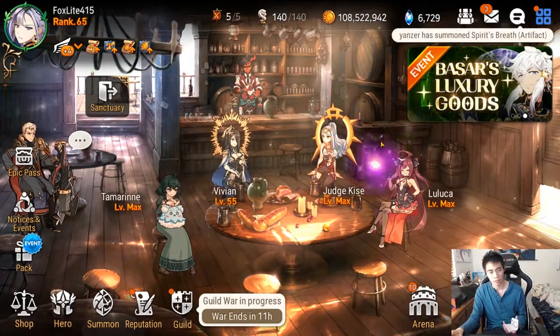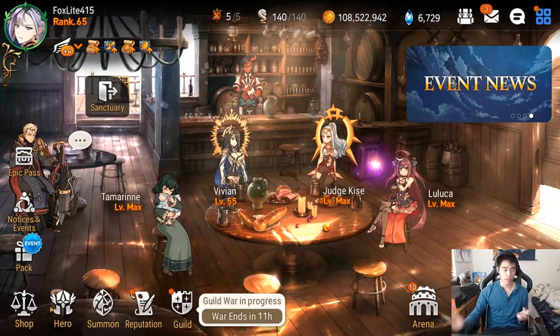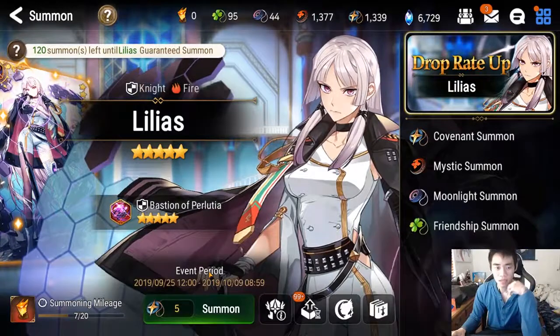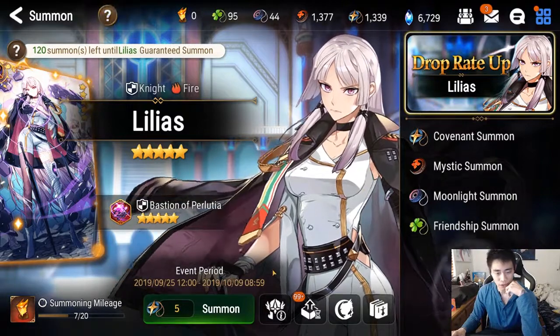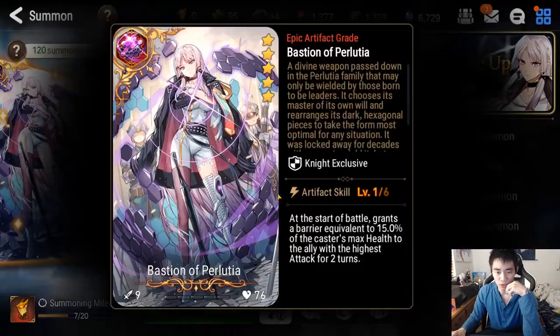Before we get to the summoning, we're gonna check out the hero real fast. Lilyas is now a fire knight — a very beautiful knight indeed. Let's check out the artifact real quick.